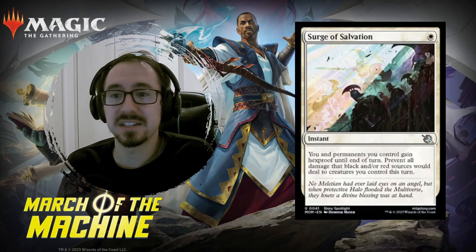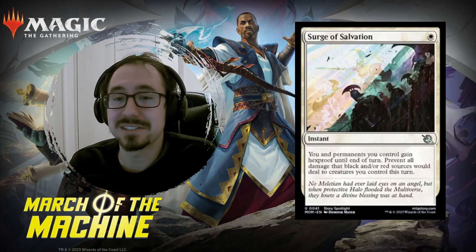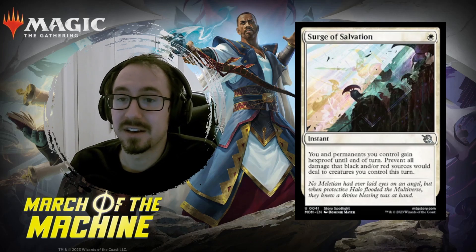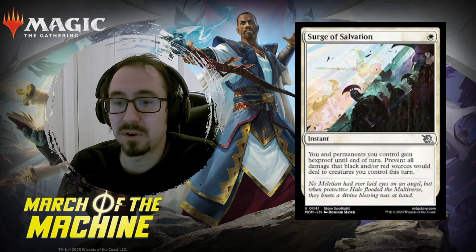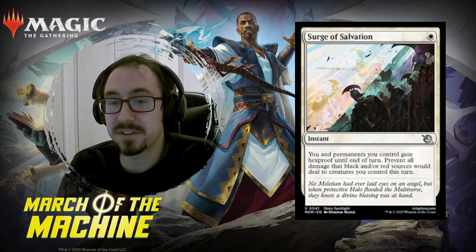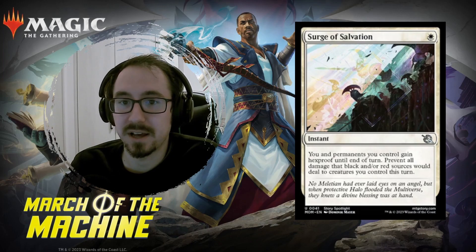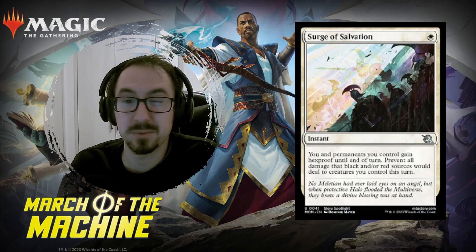And lastly, Surge of Salvation. This is one mana — it's a protection spell. It gives hexproof on you and your permanents, which is very strong — normally that was on a two mana green spell called Heroic Intervention. It doesn't have indestructible, but it does have protection from red or black. A little bit of a trade-off, but it's one mana.